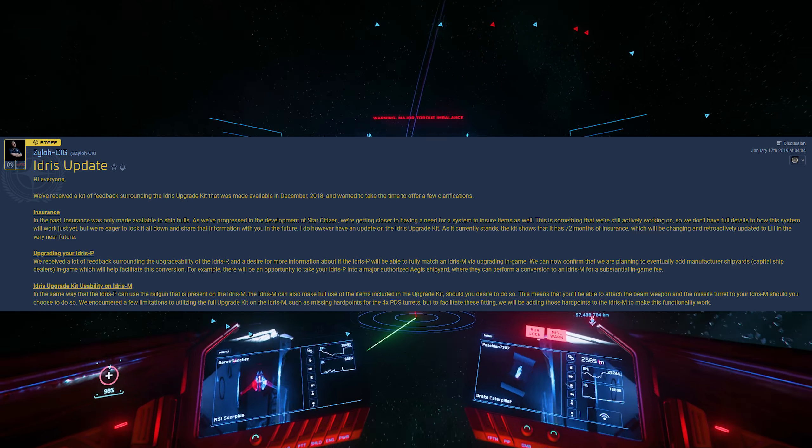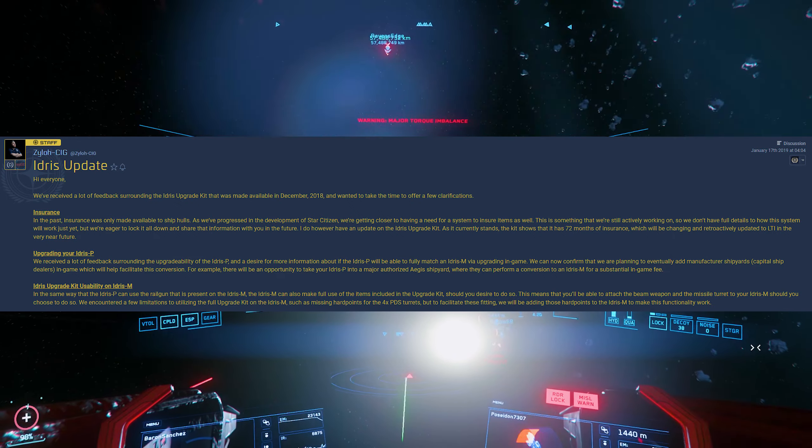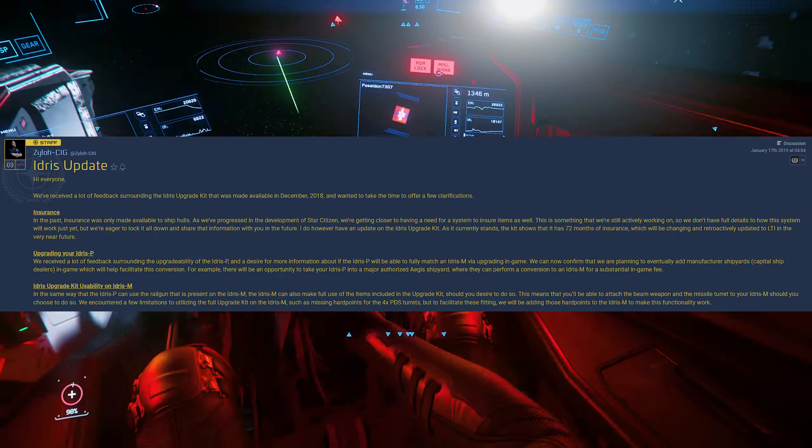Zylo continued: regarding upgrading your Idris P, we can confirm we are planning to eventually add manufacturing shipyards and capital ship dealers in game to facilitate this conversion. For example, you'll be able to take your Idris P into a major authorized Aegis shipyard where they can perform a conversion to an Idris M for a substantial amount of in-game currency. So there's going to be a cost for it — even with the kit, you'll still have to pay labor costs and in-game fees.